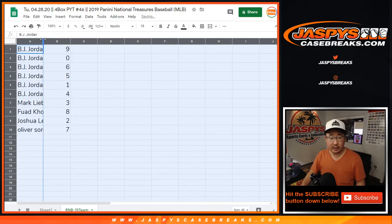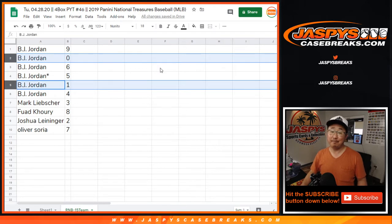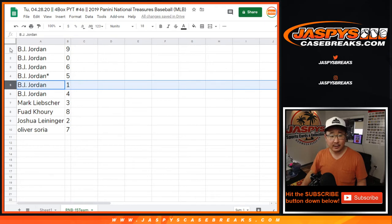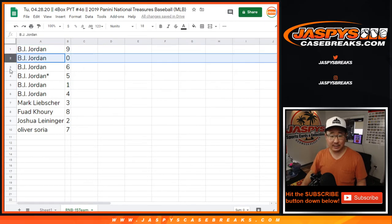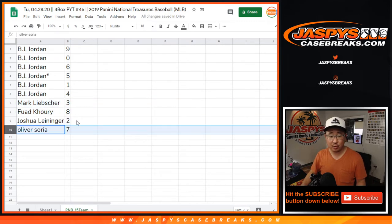All right, so now BJ — I would say that you would get any and all redemptions, including one-of-one redemptions, for all the 15 teams listed in that product description. You've got one, you'll get live one-of-ones too — you'll get everything for those blocks. So BJ Jordan: nine, zero, six, five, one, and four. Mark with three, Fuad with eight, Josh with two, Oliver with seven.